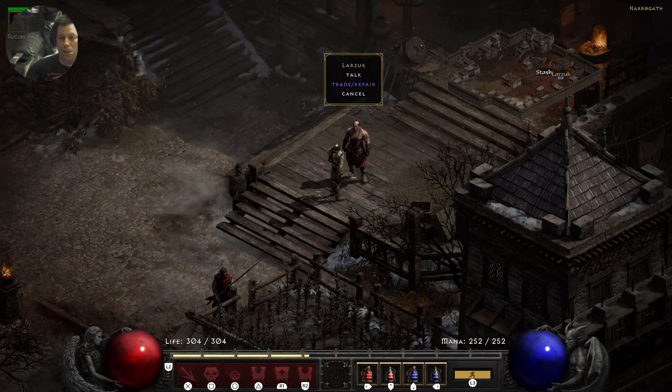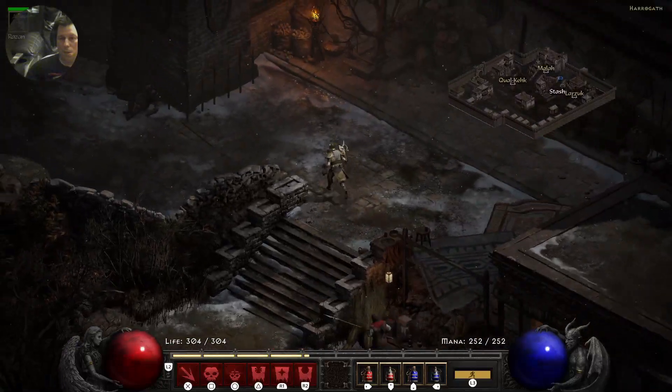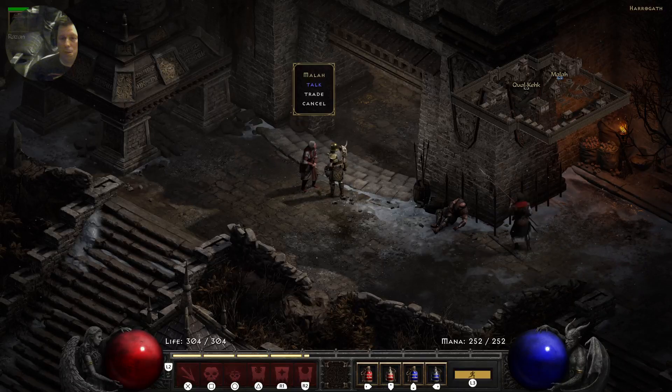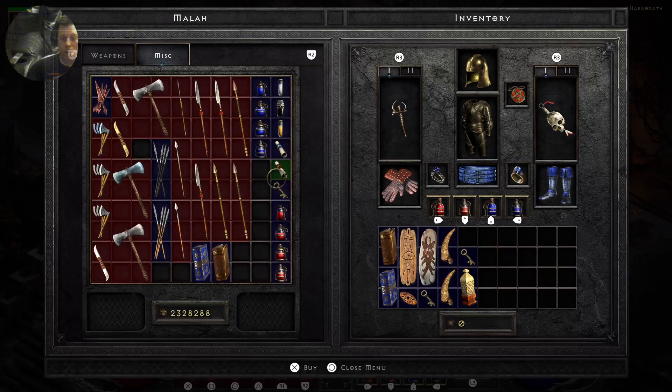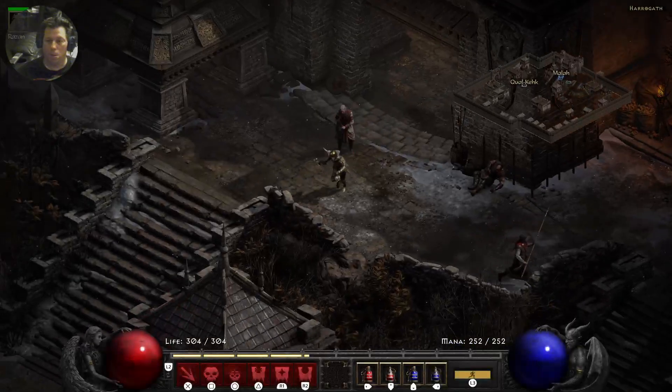Here's the blacksmith. Here's another merchant — if people don't know. This is where you get all your potions, and if you don't have the book, which I highly recommend, you get your town portals and your identification book in the first quest. This is going to be your wand for the whole game for your Necromancer, because it adds three to Rising Skeletons, three to Skeleton Mastery, and two to Summoning Skills — the best wand in the game.